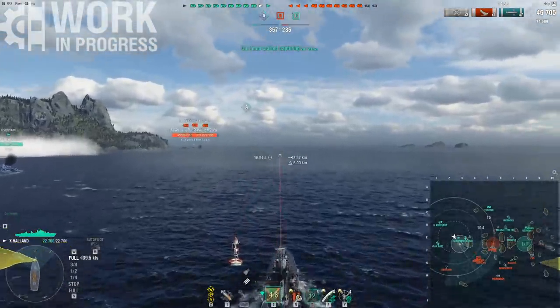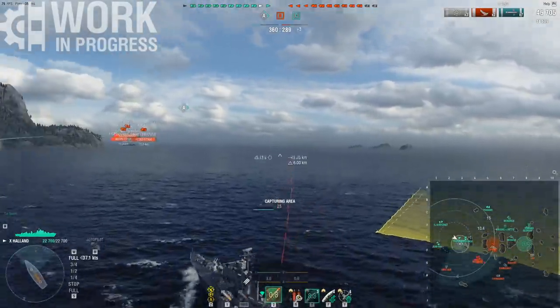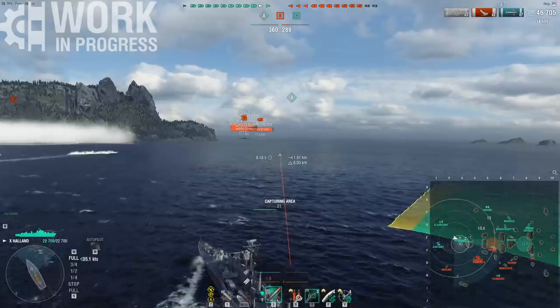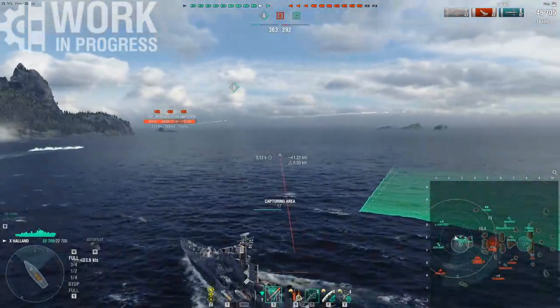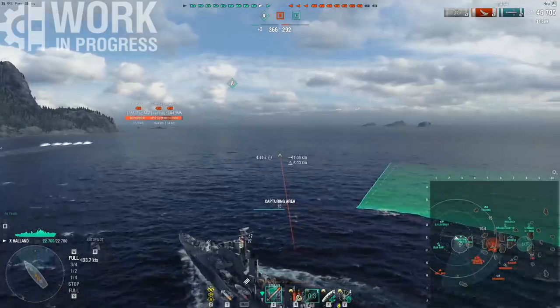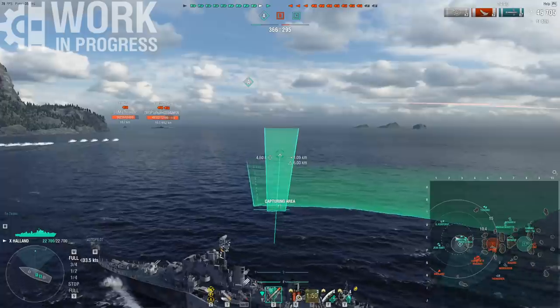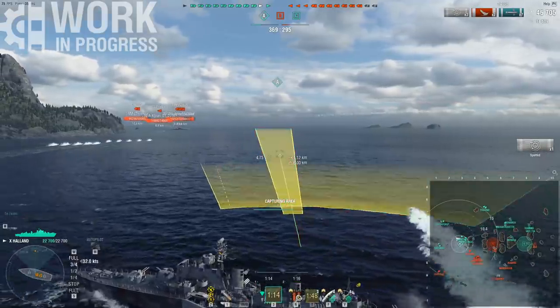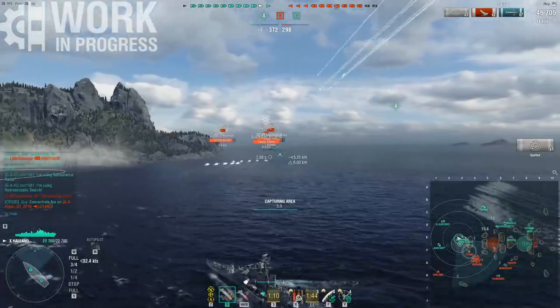You've got a 6km concealment. When it comes to vulnerability, the Halland does have some significant issues if you ever get caught out of position. You struggle to disengage — it is very, very difficult to get out of a bad position. It's just slow, poor concealment, a fairly low health pool, and more importantly the ship is quite large.